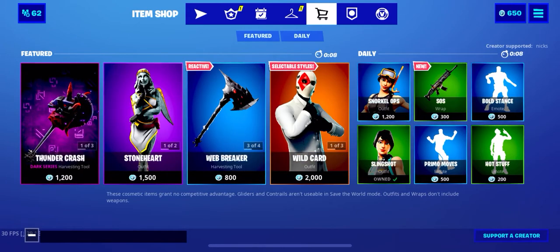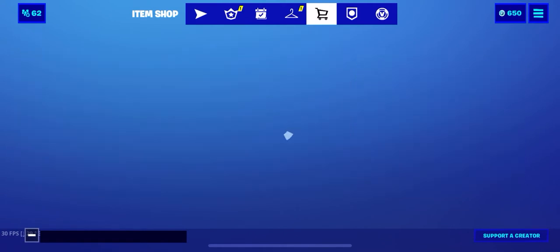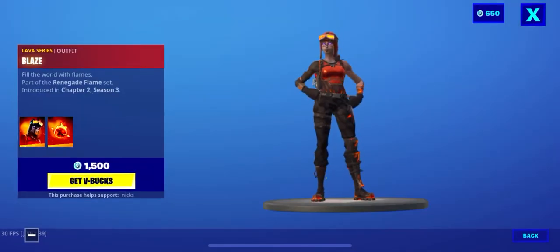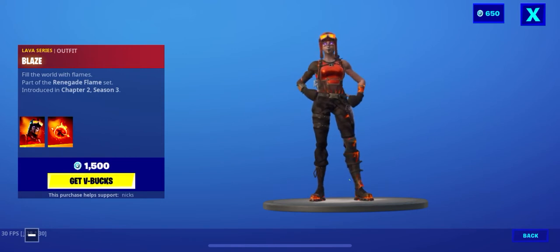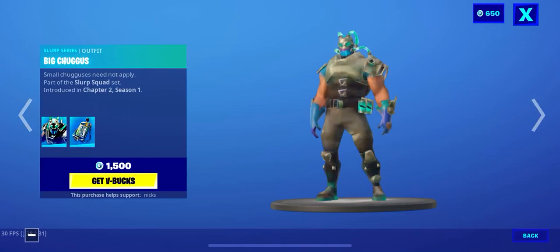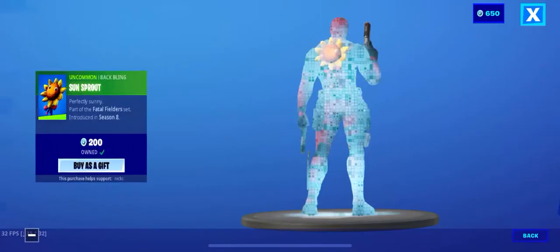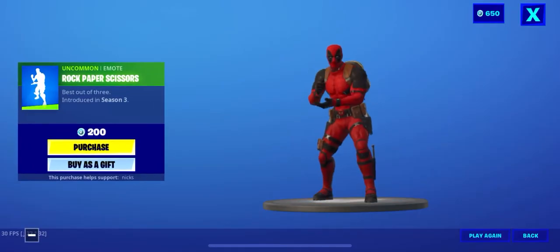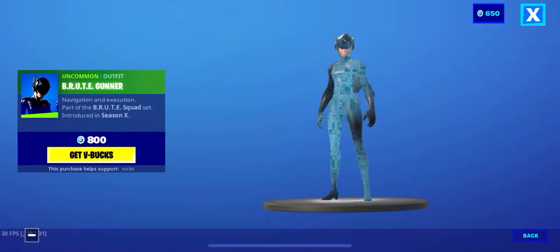8, 7, 6, 5, 4, 3, 2, 1 — please... it actually is! It's Molten Renegade! Oh my god, it's literally Molten Renegade! Then we got Big Chungus, we got Dead Eye, we got Maverick, we got Sunsprout, we got Glitter, we got Rock Paper Scissors, we got Billy Bounce, and then we got Brute Gunner.